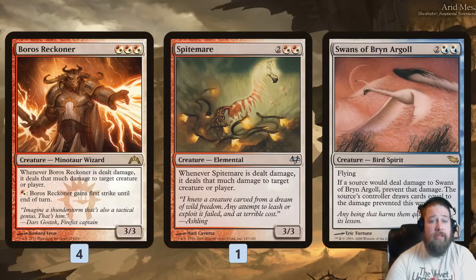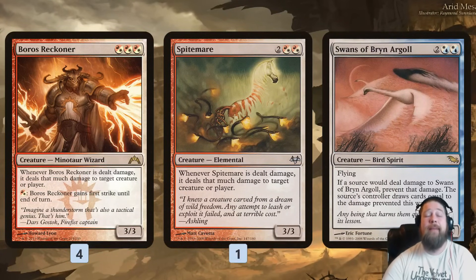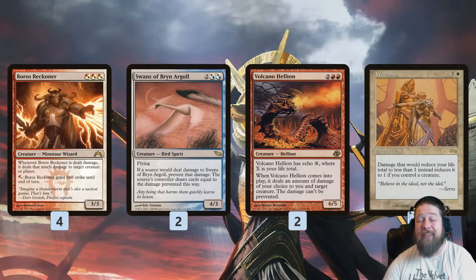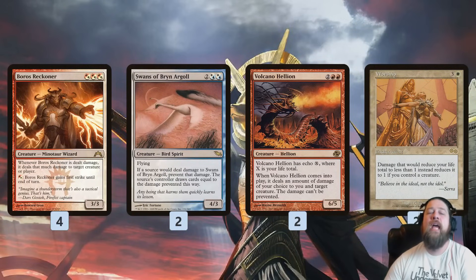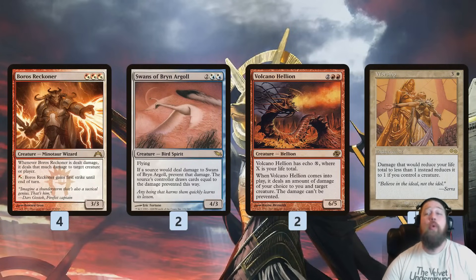Let's assume we get these creatures on the battlefield. How do we use them to actually win the game? We have a couple of plans. Our most direct combo is pretty janky: Volcano Hellion. When it comes into play, we get to choose any amount of damage — any amount, we could choose a billion — and we deal that much damage to a creature and also to ourselves. Obviously, if we deal that damage to Boros Reckoner, we just kill our opponent.